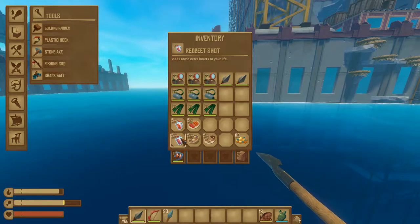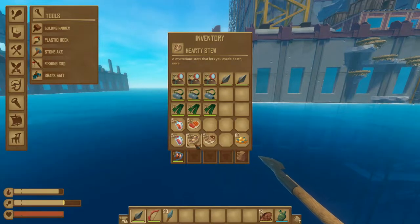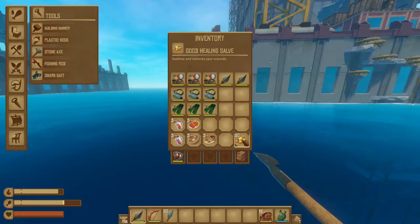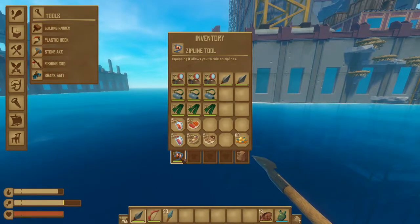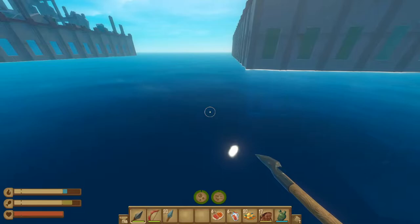The other buff foods can be useful as they give you extra hearts to your life, and a stew that lets you evade death, which can be really useful for the boss fight later on the island. The good healing salve can also help with making sure you stay healthy enough to continue fighting the boss. The last required item is having a zipline tool, as you will need this near the very end of the guide. But with all of that said, let's go ahead and get started.